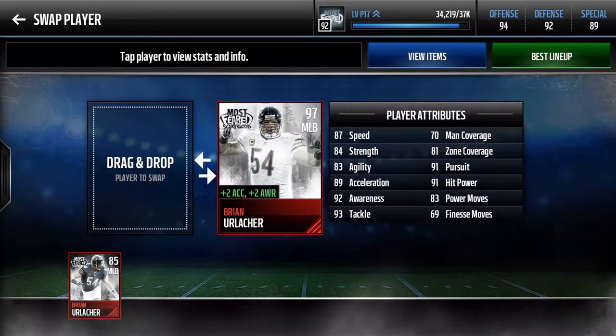92 awareness — huge. 93 tackling, 89 acceleration, all very nice. And then boosted, for me, he's got up to 93 strength. He's got 99 awareness, 91 acceleration, so he's quite monstrous.